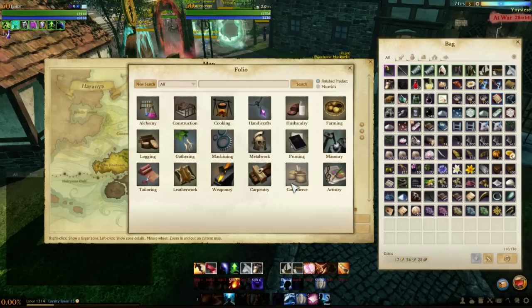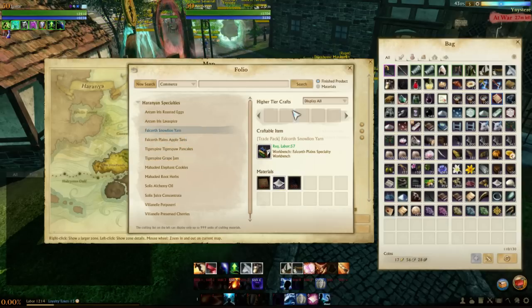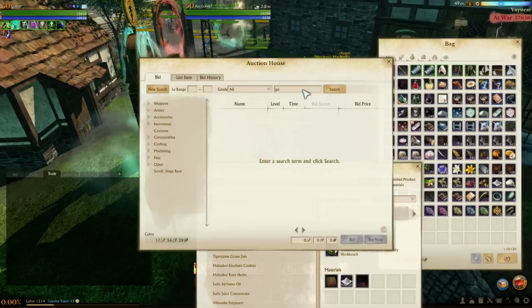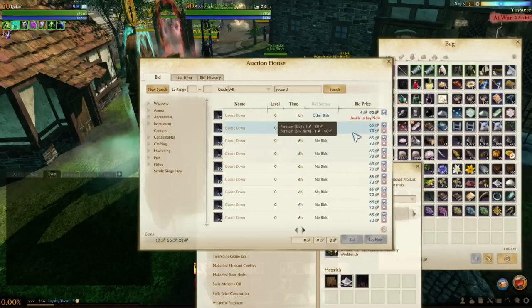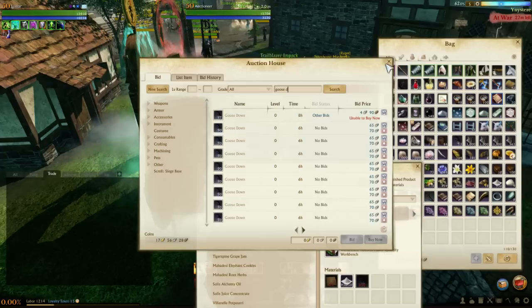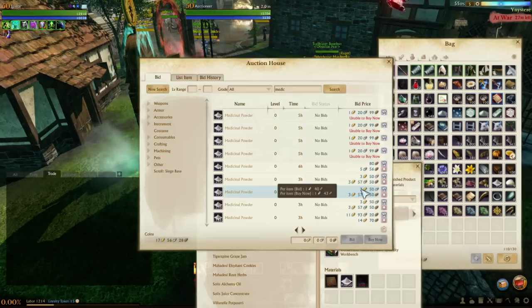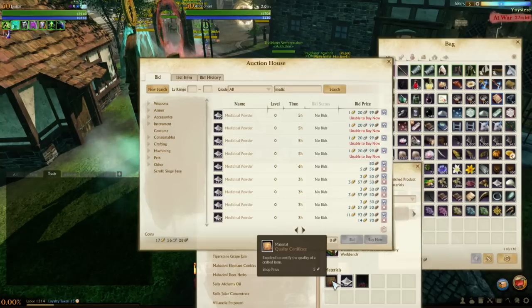We're talking about the Falquorth Snow Lion Yarn pack. It takes 50 medicinal powder — going for about 143, so roughly 50-55 silver — and 30 goose down, selling for about 140, so about 50 silver. Plus a quality certificate. So you're looking at maybe one gold 50 to one gold 75 per pack in costs, but you're still making copious amounts of profit.